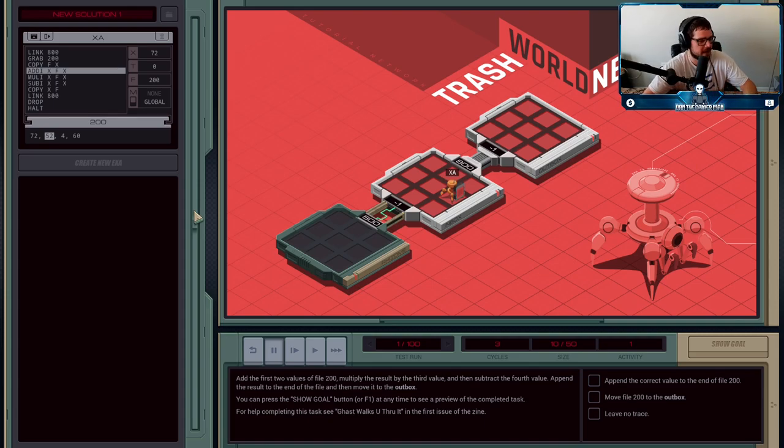Next, we need to add 52. We use the ADDI command. This is your addition instruction — there are similar instructions for multiplication, subtraction, division, and modulo. For addition, the first two operands are the values you want to add together. So ADDI X F X adds what's in X with what's currently highlighted by F, and saves the result back into X. So 72 plus 52 gives 124 in the X register. Then MULI X F X multiplies 124 by 4 — I'm not going to try that in my head, but the result goes into X. That gives us 496.